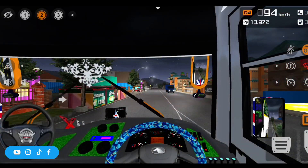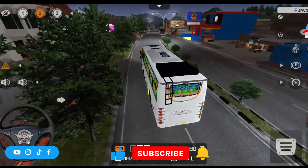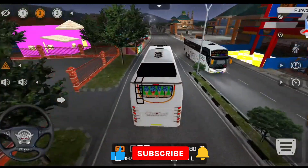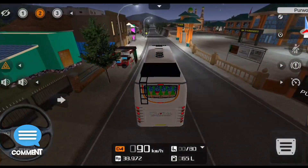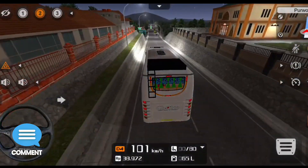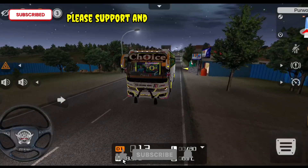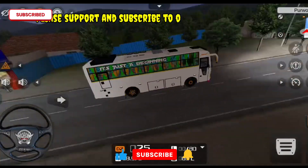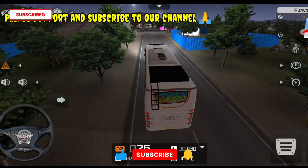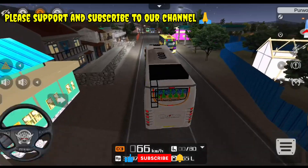We have a white color bus. We can see some light on the highway. We have the lights in the bus mode. You can see the lighting outside of the bus. It is a super light. And here you have an LED light setup.